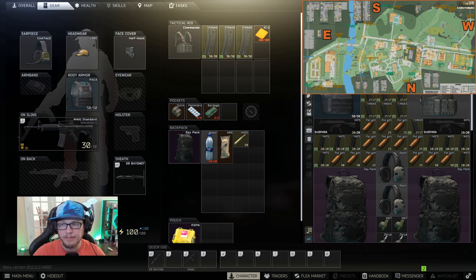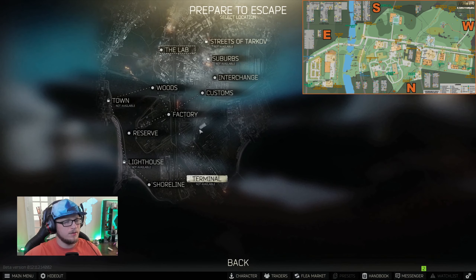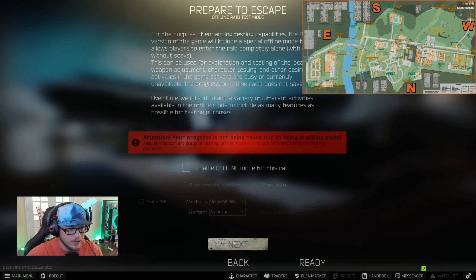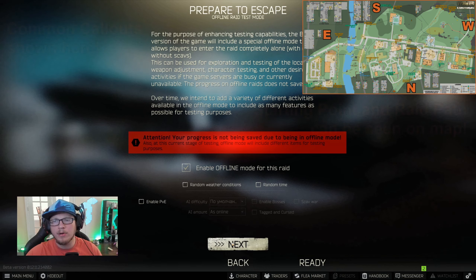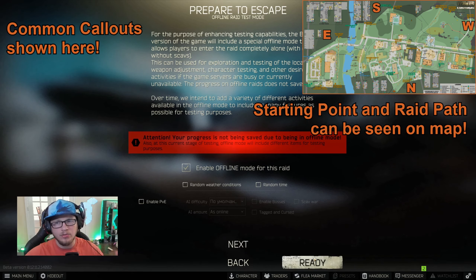We're going to go into an offline mode just to get your bearings straight on the first pass, and then we'll jump into a live raid. Go to your character select — be careful about scrolling through these too fast, you don't want to jump into a raid unintentionally. We're going to pick something a little more daytime so we're not at risk of running into the night. Enable offline mode — nothing is saved here.